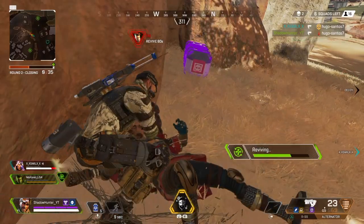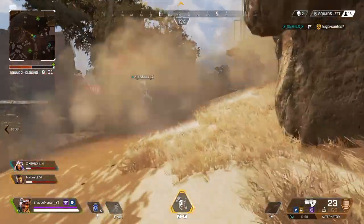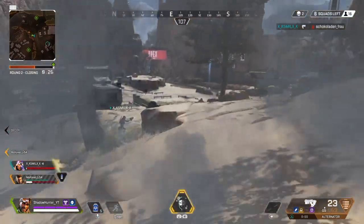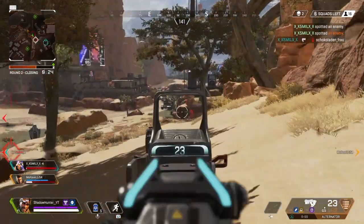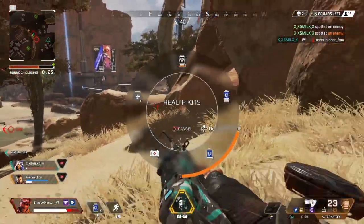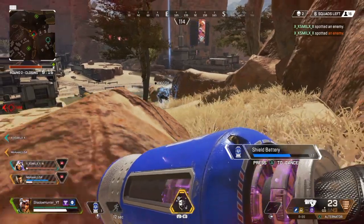The rank points awarded for placement don't stack — that is, you won't get 12 rank points for a win plus seven rank points for placing in the top three and so on. So the maximum number of points that can be earned in one match is 17 rank points, for five kills and a win.